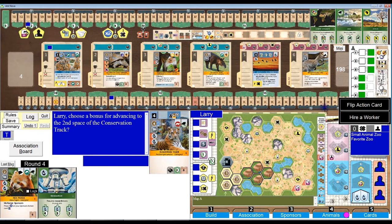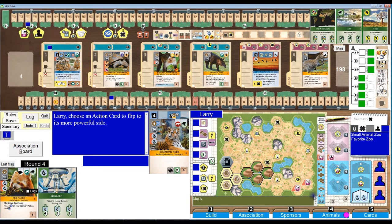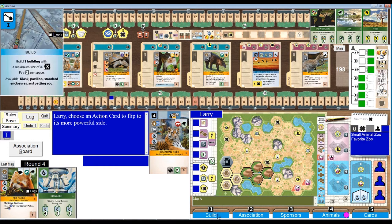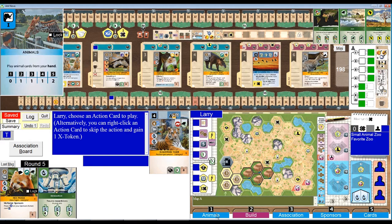We're not hiring a worker, we're flipping an action card. I do want to flip cards, but I don't have to flip it yet. It's going to be a while before my reputation gets anywhere close to nine. Let's flip build so I can build multiple enclosures. That's four rounds already down.